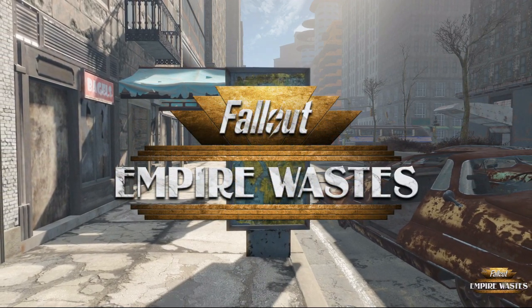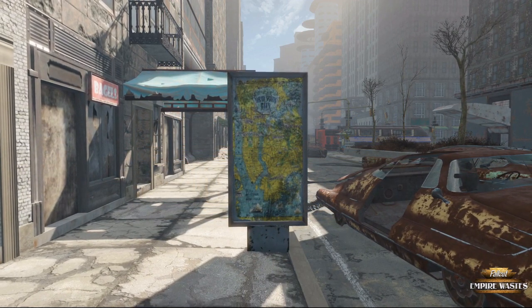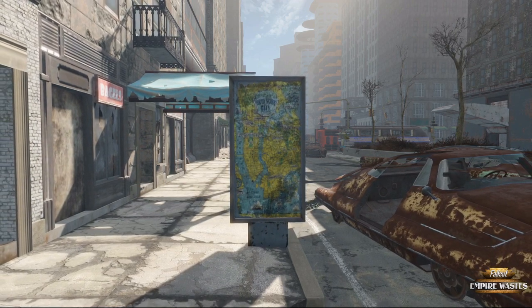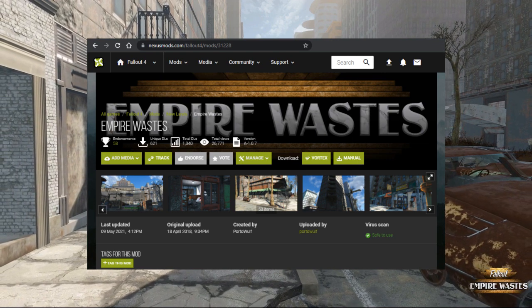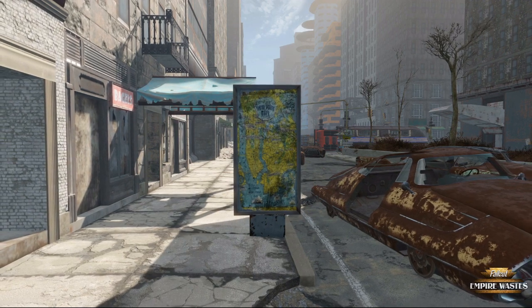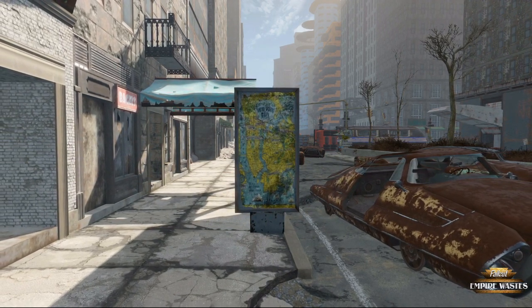Hello, and welcome to the Empire Wastes. In our third update video, I'll be giving you a breakdown into the development of the project, as well as some hints on what's to come. If you'd like to see what we have so far, a pre-alpha version of the world space is available on the Fallout 4 Nexus right now. This update may be a little shorter, as most of our progress has been made behind the scenes, but for now, let's take a look at what we can show you.